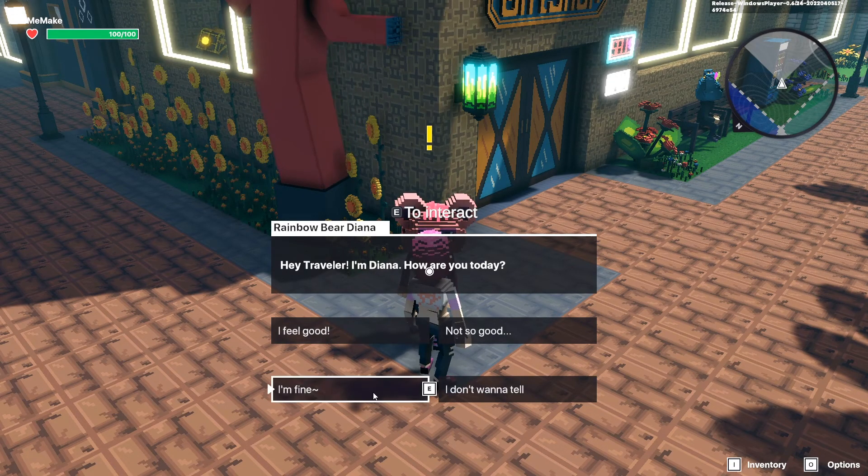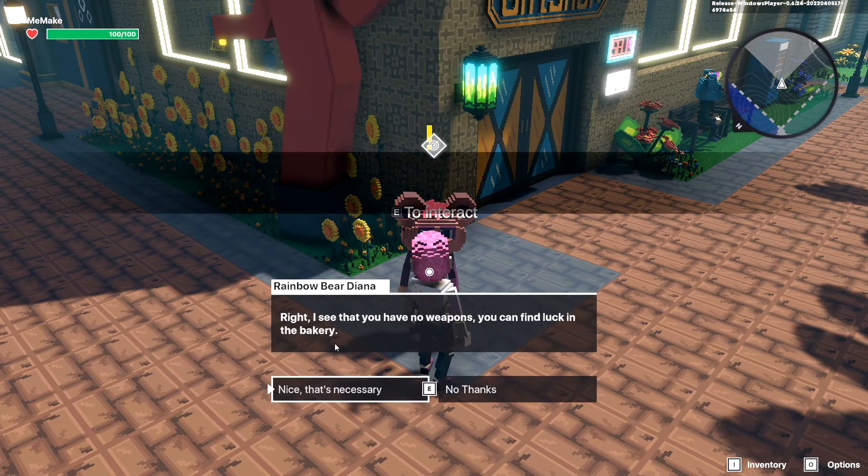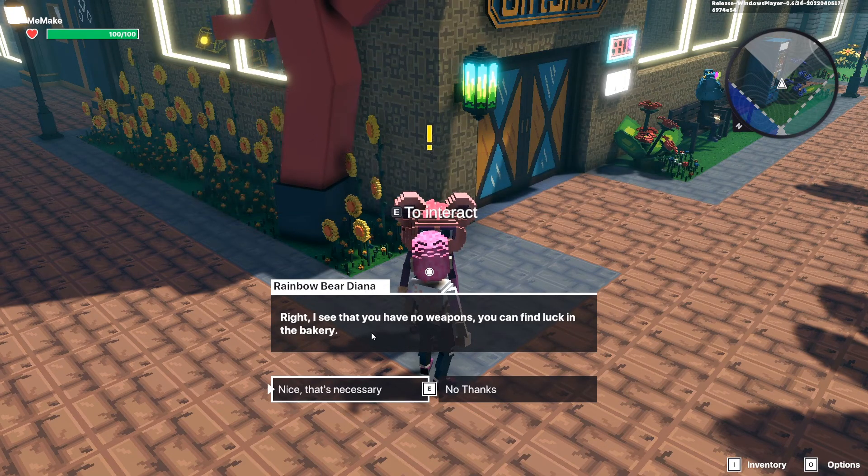The only currencies in the Rainbow Bear world are golden coins and gems, because you can collect some great ones. We have no weapon, so we have to get a weapon in the bakery.